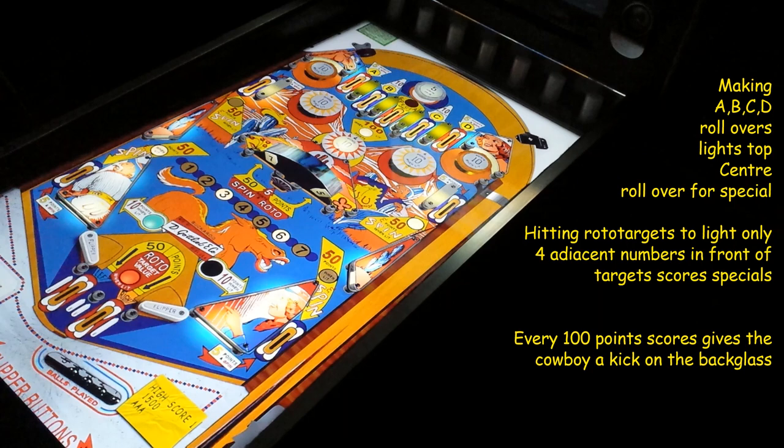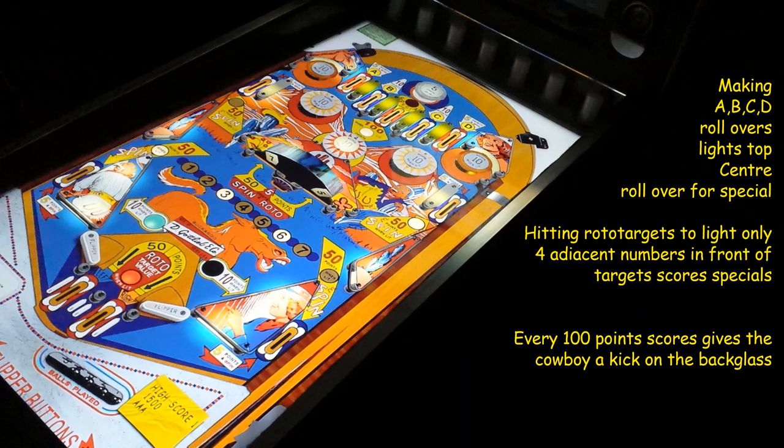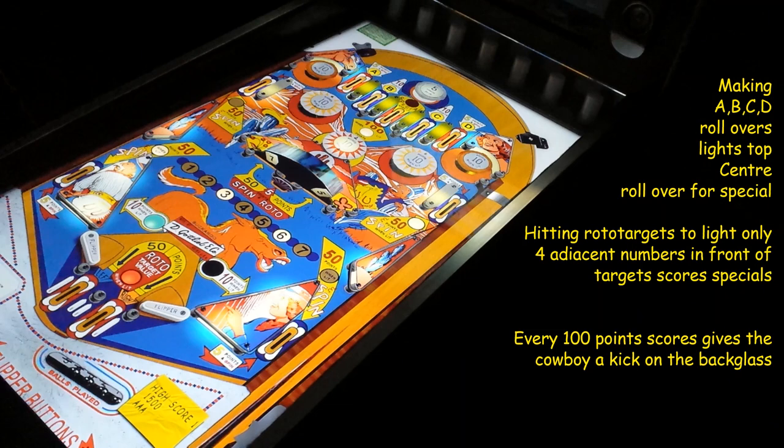So there you go, that was Buckaroo. 955 - she's a low scoring game. Every time you hit these bumpers the horse does a kick, it's pretty cool. Next.